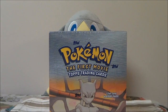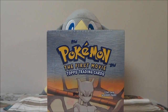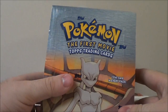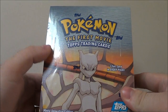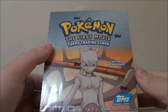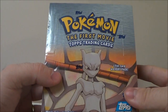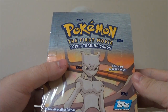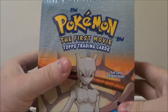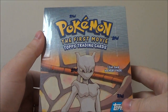Hello everyone, welcome to this relatively special booster box opening. What you see here is a Pokémon: The First Movie booster box. This isn't trading cards in the traditional sense — these are Topps cards. They're a little different: more like information cards. Each card is about the size of a normal trading card but much flatter and thicker, with corners. We'll just open this up and show you what's inside. This is to celebrate me hitting 15,000 subscribers — I am so grateful to every single one of you.